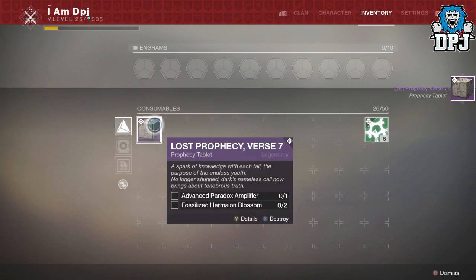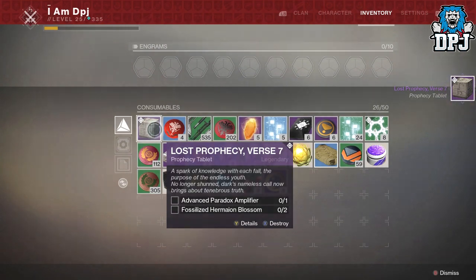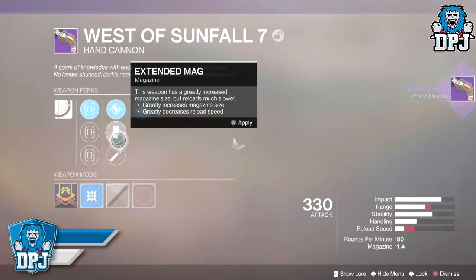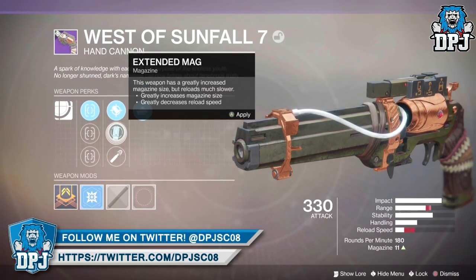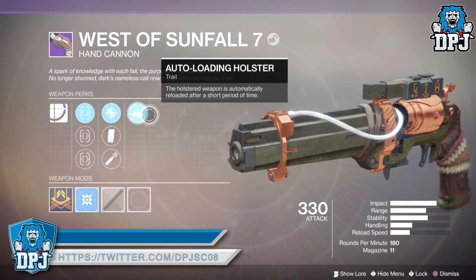Verse 7 is for the hand cannon and you need to farm 1 advance paradox amplifier and 2 fossilised hermine blossoms. Once you farm them, head back to Vance and then forge this hand cannon within that lighthouse on Mercury.